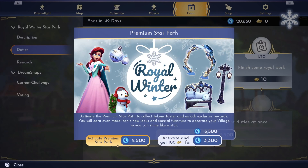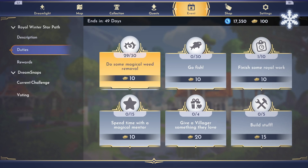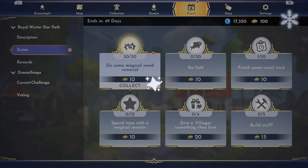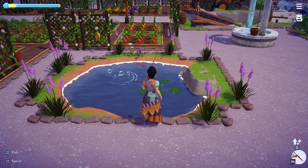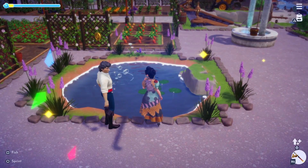As always you have three options to pick from. You can do the free Star Path which will allow you to complete three duties at a time, but you are limited to only claiming three rewards per page. Option two is the Premium Star Path for 2,500 Moonstones, which will unlock all the duties and earn you enough event tokens to claim every single reward. Alternatively, you can purchase the 3,300 Moonstone Package which gives you the Premium Star Path plus 100 event tokens. This is a great option if you're not sure if you will be able to complete all the duties, or if you want to use those additional tokens to purchase some additional Moonstones once you've claimed all the rewards. I normally opt for the 3,300 package as it's the best value for the number of Moonstones.